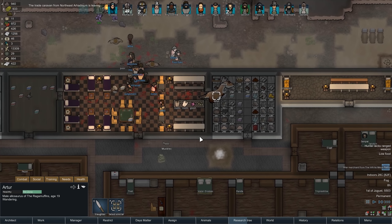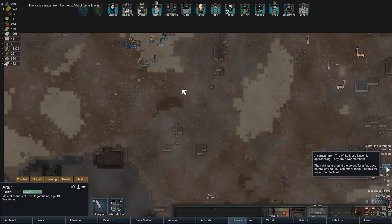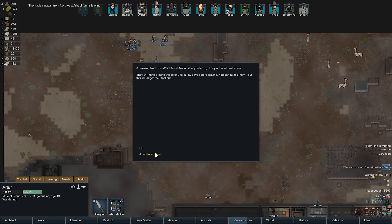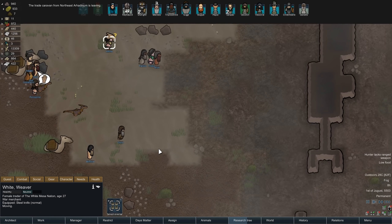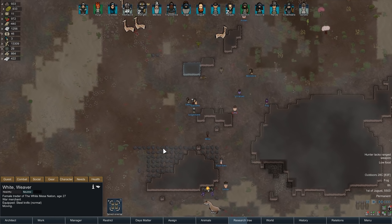What was that? Oh yeah, we're hunting. We're hunting giraffes. But also it's a war merchant from the White Mesa Nation. How y'all doing? Nice to see you here. We're going to be hunting here, I hope you don't mind.